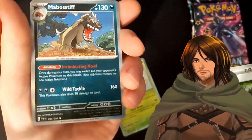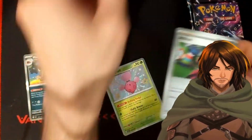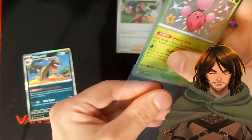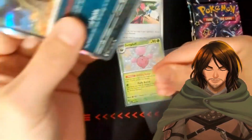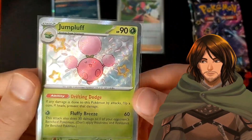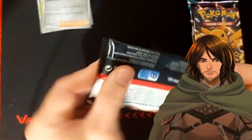And that is a Mabostif, 63. This one we already have, but still — two excellent additions to the collection. We have the Atticus reverse and the Jumpluff, tiny rare. We'll put all of them in sleeves. Jumpluff, nice and shiny, that's pretty cool. We have our reverse Atticus — pretty nice. Good start. Moving on to the next one.